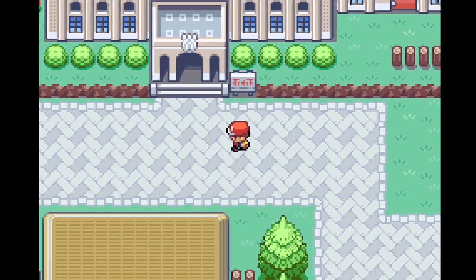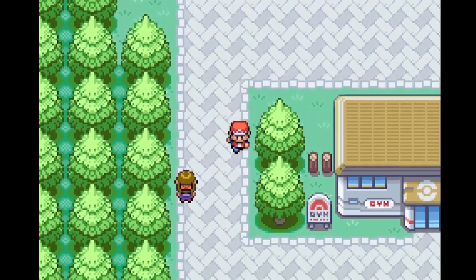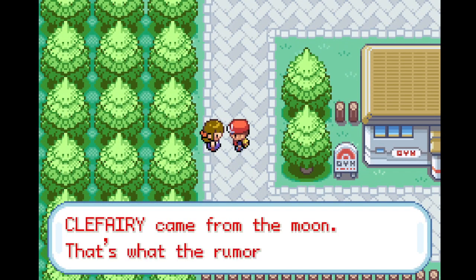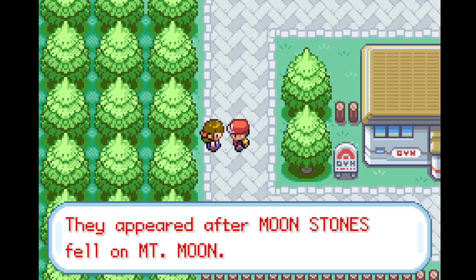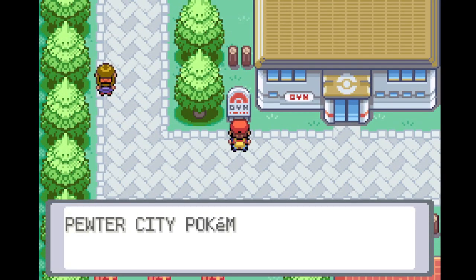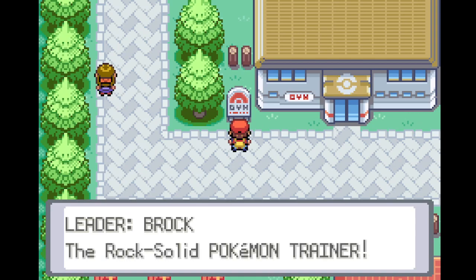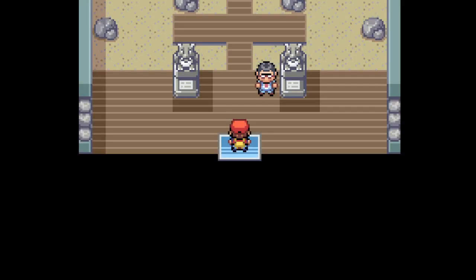Pewter Museum of Science — I'll have to check that out after. The fairy came from the moon; that's what the rumor is — they appeared after moonstones fell on Mount Moon. Interesting. Pewter City Pokemon Gym Leader Brock, the rock solid Pokemon trainer. So we've got the rock type gym.